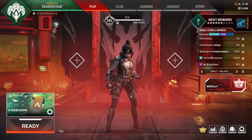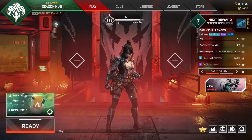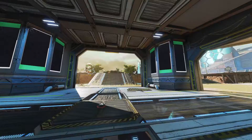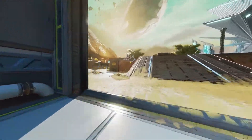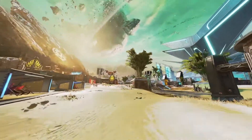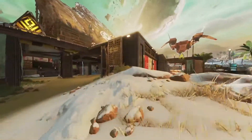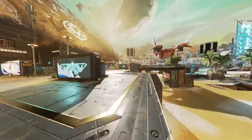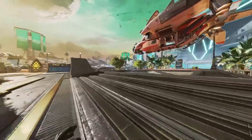Welcome to a brand new video on the channel, today looking at the new map teaser for season 15 of Apex Legends. It looks like we're on the arenas map for Seer. This is a limited time event for only today, so if you guys have not crafted the golden ticket make sure to do so — it's like 120 crafting materials. Get yourself access to this limited time teaser event.